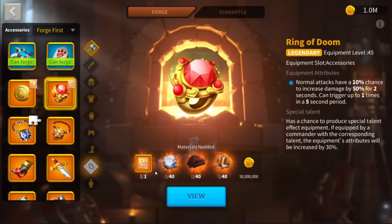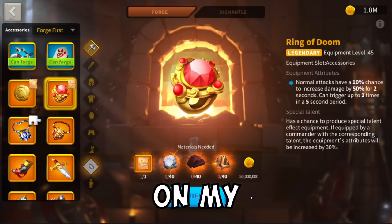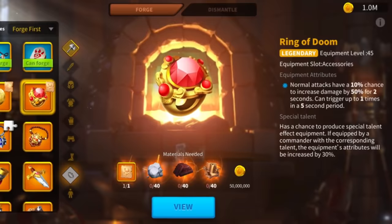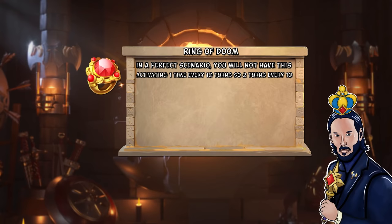Or maybe just run both on Attila Takeda — why not? The Ring of Doom has been analyzed a lot on my channel as well. Normal attacks have a 10% chance to increase damage by 50% for 2 seconds, triggering at most once every 5 seconds. Having a 10% chance with a cooldown means that effectively, in a perfect scenario, you will not have the item activating 1 time every 10 turns, but rather 1 activation every 14 turns — an effective activation chance of 7.14%.